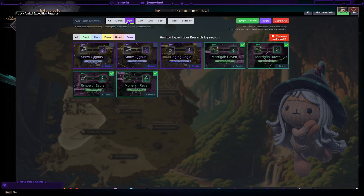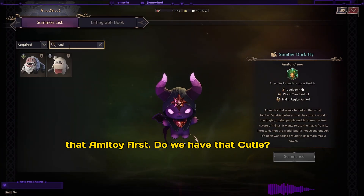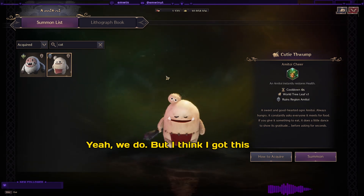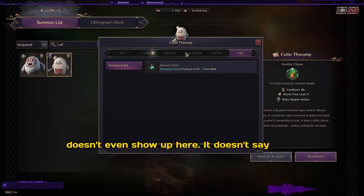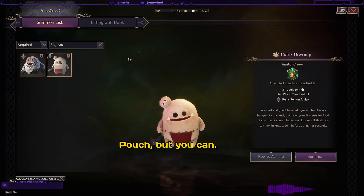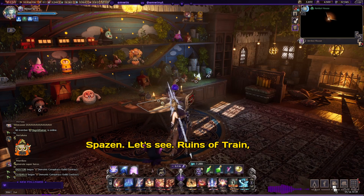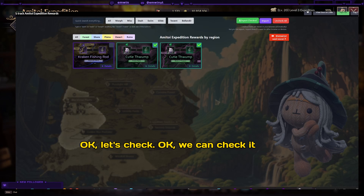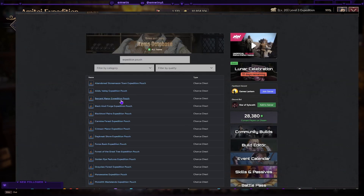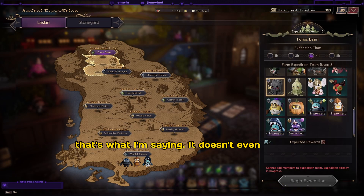Bracken fishing rod and Cutie Twamp are the extra items I can get. Let's check the Emito first — we have Cutie, yes, but I think I got it from an event. It doesn't even show up in-game that you can get this Emito from an expedition pouch, but you can. Which pouches? Ruins of Train and Fount of Spacing. Let's check — Fount of Spacing, yeah, it's definitely dropping from the Fount of Spacing pouch. That's what I'm saying — it doesn't show in the game.